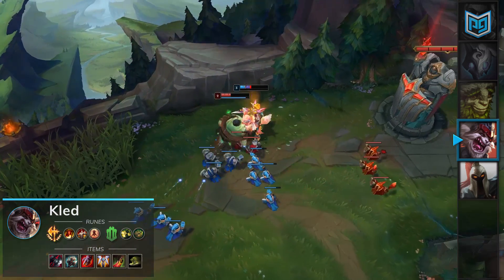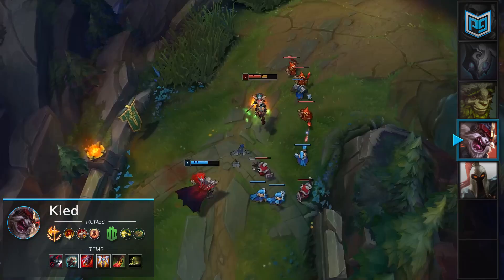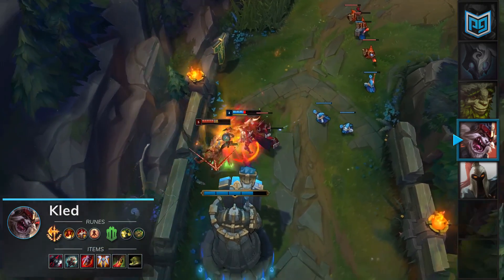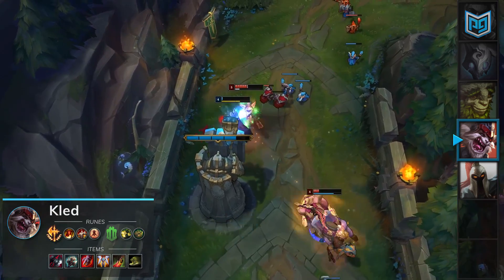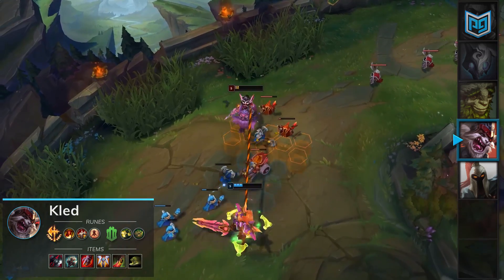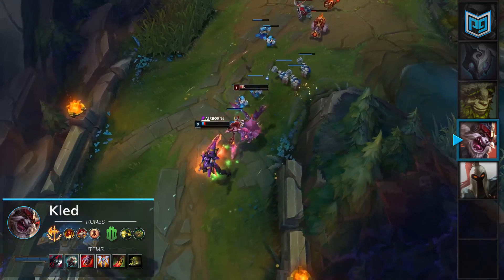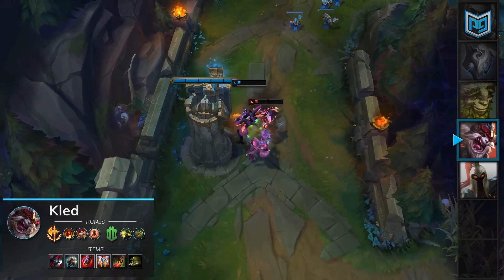As Kled gets closer and closer to dismounting, Tahm will begin to have to think about holding his cooldowns for after Kled's dismount, which effectively lowers Tahm's DPS. If Kled starts the fight dismounted, he also doesn't have many issues remounting as long as he's not primed for a stun. Against other S-tier champions such as Renekton, Aatrox, Riven, or Vladimir, it's really as simple as landing your abilities and going for long all-in level trades. Kled's early laning phase is extremely strong because he can win all-ins versus many champions, a lot of which has to do with his high base damage, but also with his dismount mechanic.